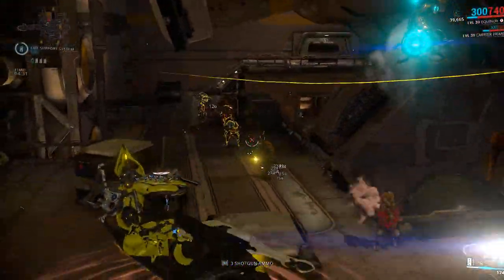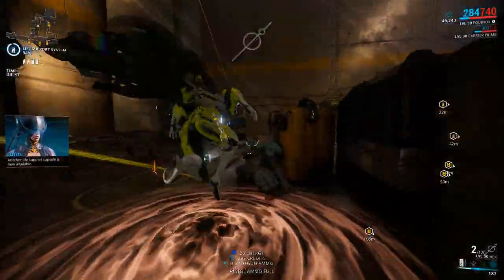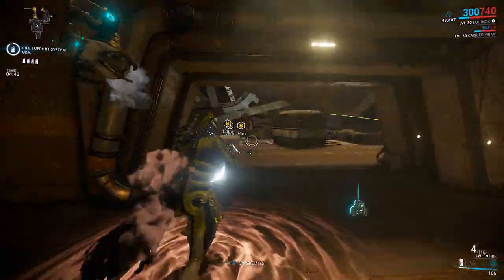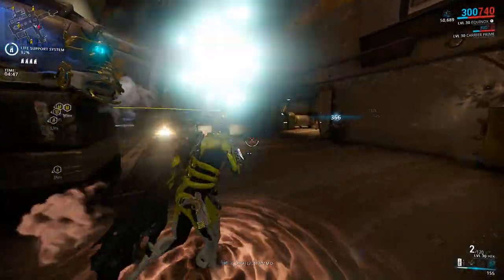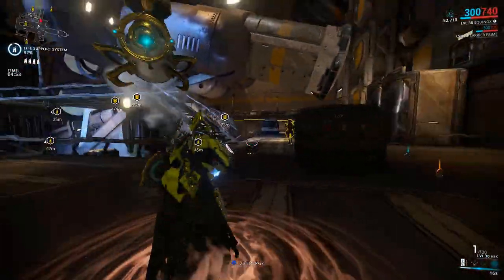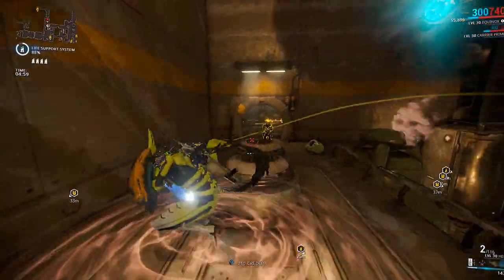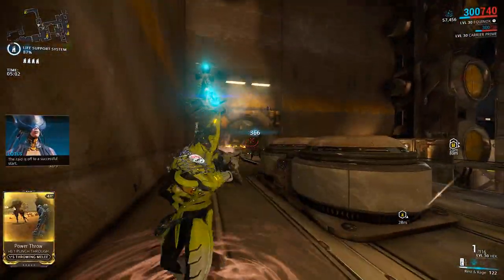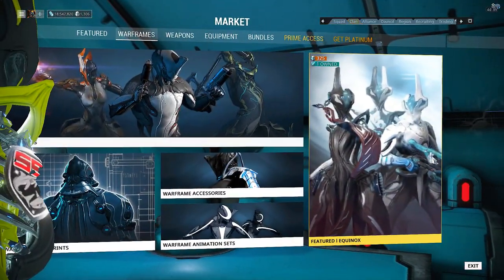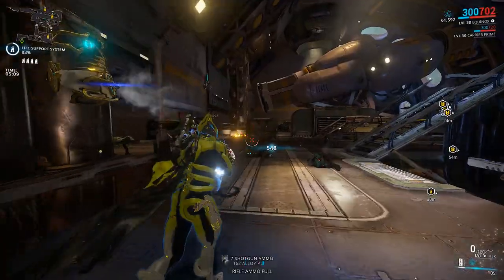To build Equinox you will need to farm quite a bit. There are a lot of parts required: both the day and night aspects are needed to complete the build — a day helmet and a night helmet, a day chassis and a night chassis, a day systems and a night systems, as well as the blueprints. Plus Forma, Orokin cells, about 175,000 credits, three days to build each aspect, and a three day build for the final as well. To get each component you'll need to kill Tyl Regor several times over.